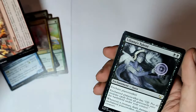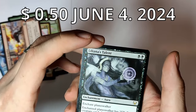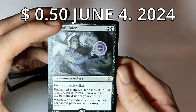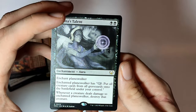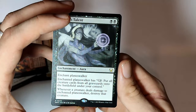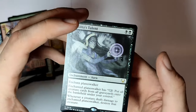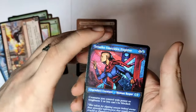And now we get to the rares. Enchantment Aura — Liliana's Talent. Enchant Planeswalker — Enchanted Planeswalker has minus eight. Put all creature cards from our graveyards onto the battlefield under your control. Whenever a creature deals damage to the enchanted Planeswalker, destroy that creature. Wow! That's actually really awesome — I like that.